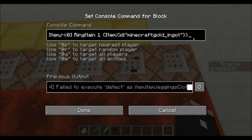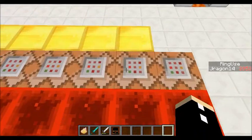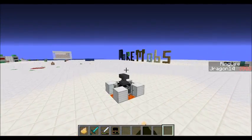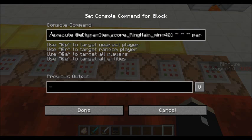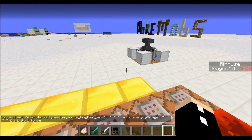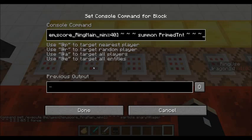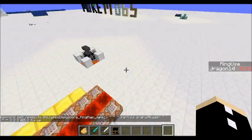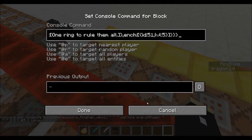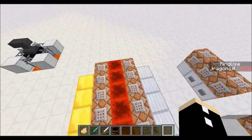It detects if a gold ingot is on top of that structure, which is done using lots and lots of detect commands. It will give it a score, ring main 1, and keep adding to it. When it reaches 40, it will create an angry villager particle, then play the mob remedy sound, summon a firework, then summon primed TNT — which is why it doesn't work some of the time. Then it summons the item, which I created using MC Stacker. And then it will kill the gold ingot. That is how it gets summoned.